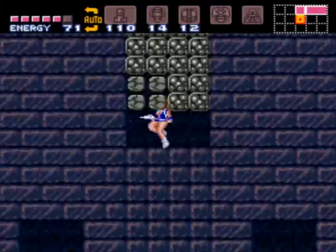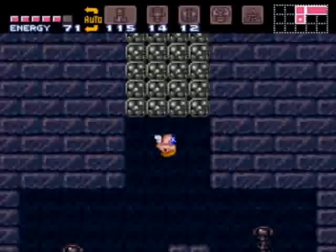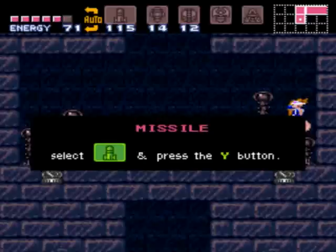Then you gotta get off right away because that will take you all the way down to where we don't want to go. The floor will refill above you, but if you can get down to the middle here and then jump off to one side and get both at once, that saves a lot of time — otherwise you have to go through again.